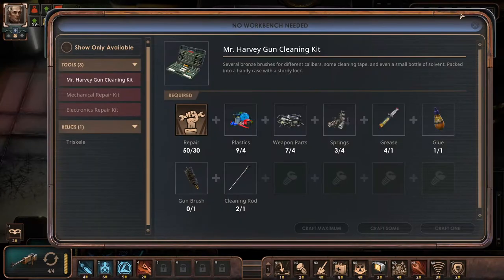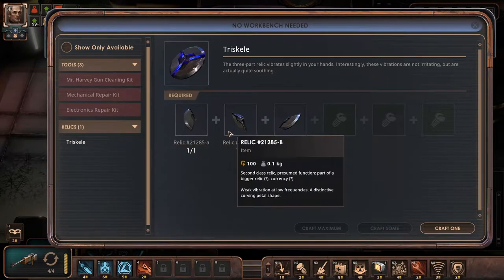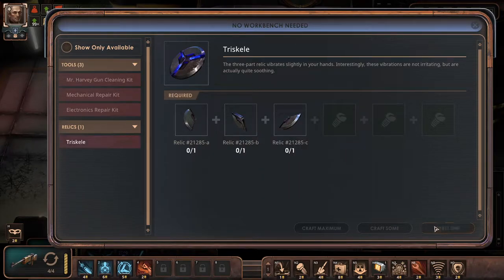Also remember, you can craft stuff with the craft window. Relics over here — 3 scale. So it's 1, 2, and 3. Let's craft one.